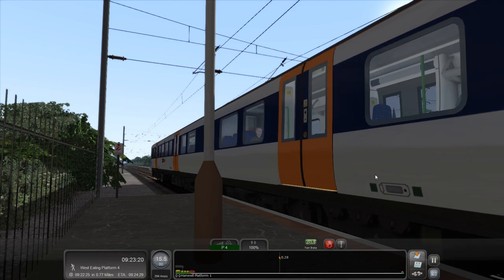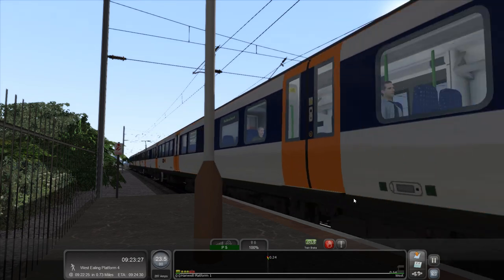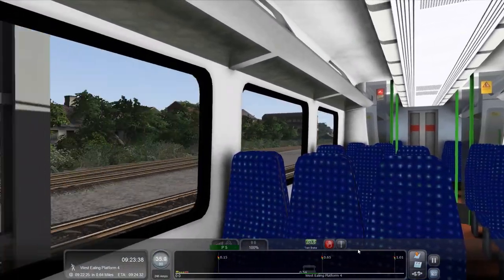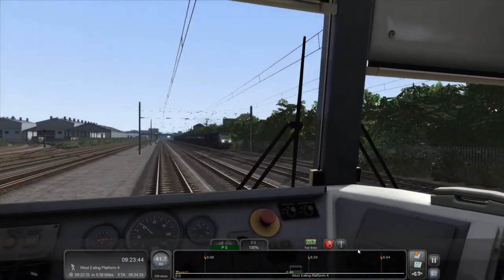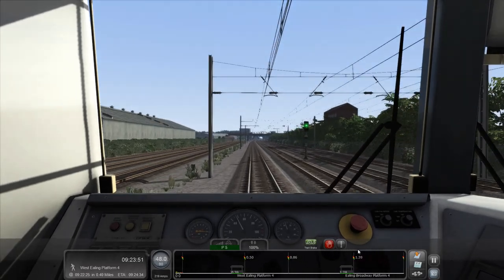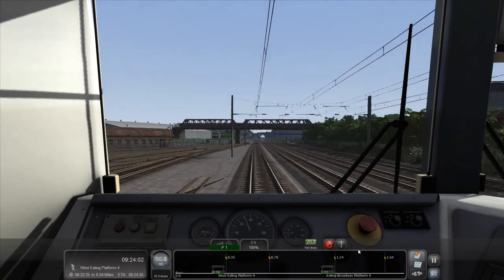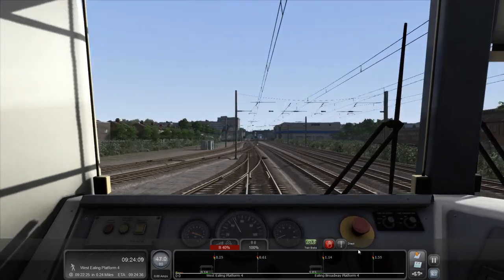Doors are now closed — Heathrow Connect off it goes. Let's go to full power even though our next station is less than a mile away — West Ealing. There's a Great Western Class 43 there, very nice. I don't think the scenario utilizes the green GWR livery — I think the Class 43 uses the anniversary InterCity 125 skin, which is the blue and yellow one with the nameplate.